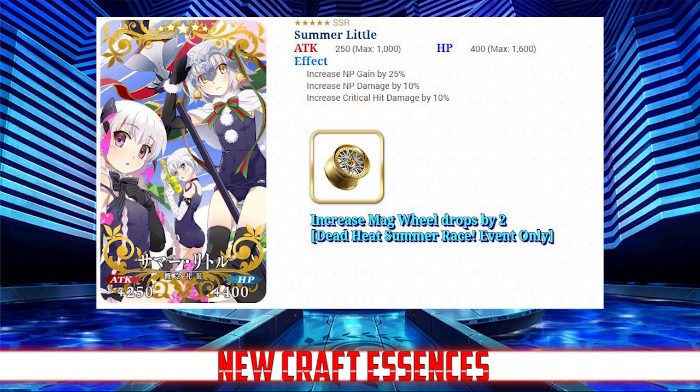The last gacha craft essence is Summer Little. It increases NP gain by 25% and NP strength and crit strength by 10%, and also increases mag wheel drops by 2. Limit breaking it raises NP gain to 30%, NP strength and crit strength to 15%, and mag wheel drops to 3. Another excellent craft essence made for offensive NP spammers who can also crit — servants like Okita, Gil, and Rider Kintoki will benefit tremendously.